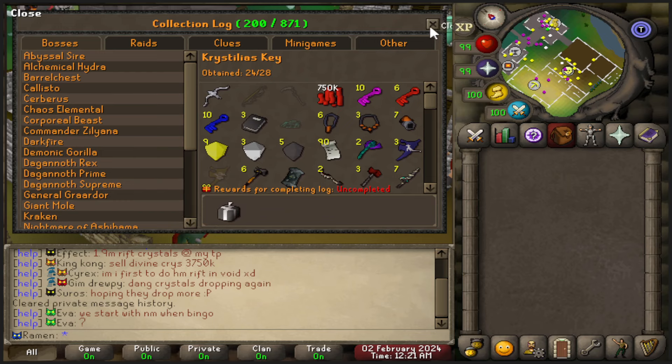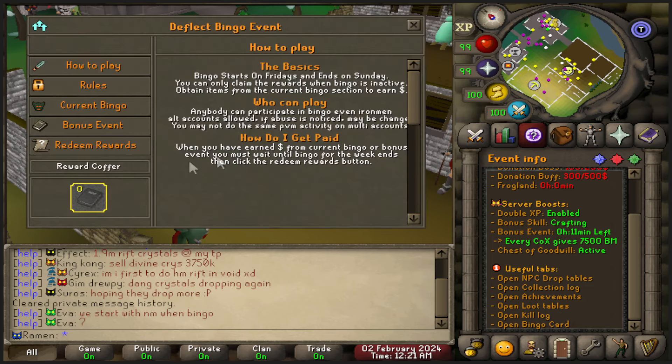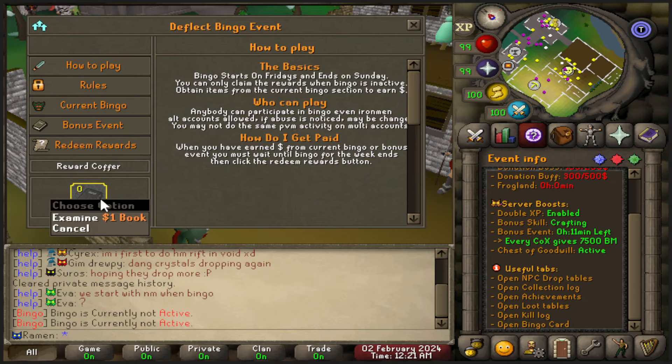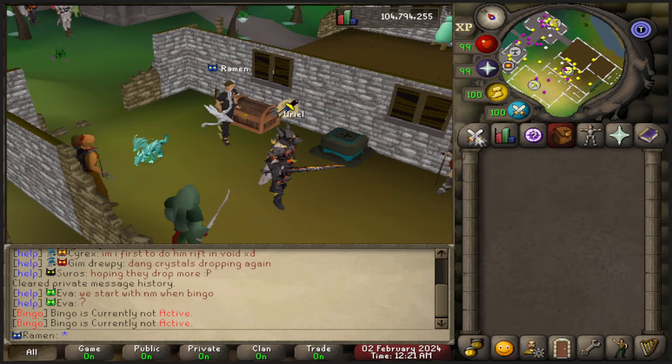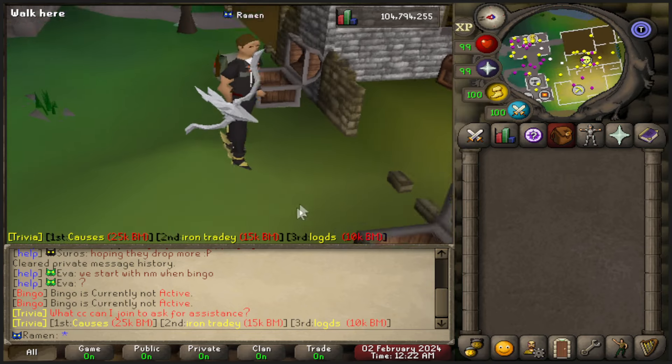They're also about to start the bingo event, which I want to show quickly. You can open up bingo and when it starts you get this bingo card — it's basically a free way to earn donator status so you don't have to pay for everything. That's pretty much it for today's video. I really just wanted to showcase the 100 keys and show how to get them using those rev weapons or Cristelia's bow.